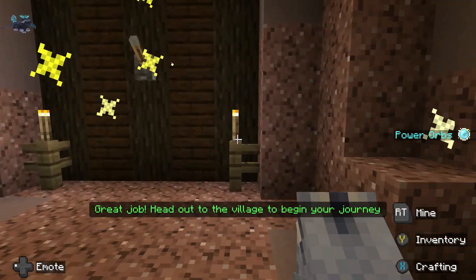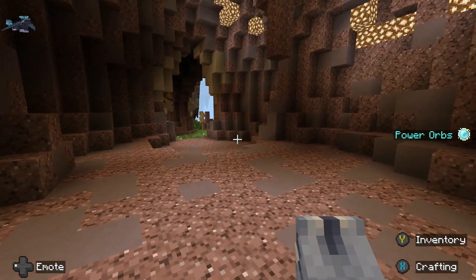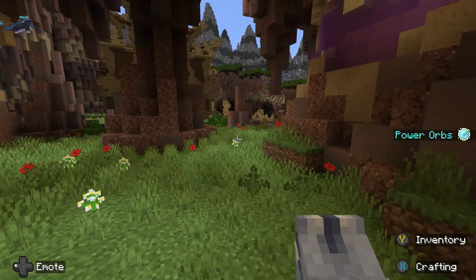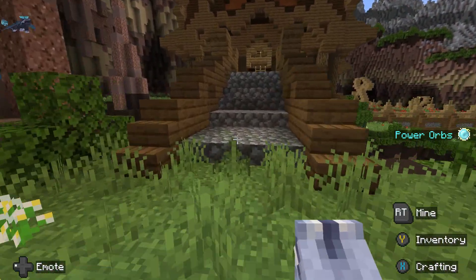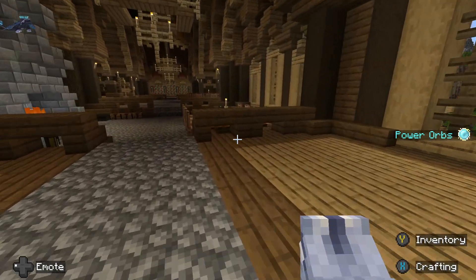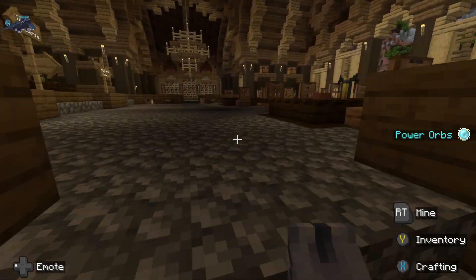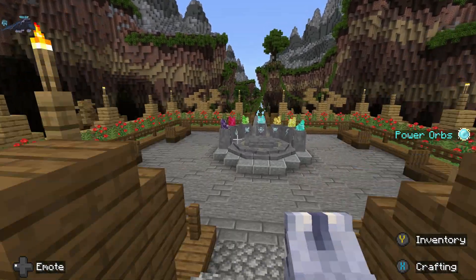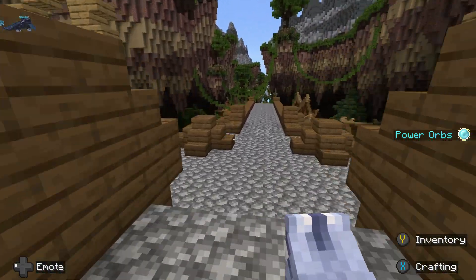We made it! We can head out into the village and begin our journey. So that's the training caverns. Next, we are going to go to the village. I've named these places, so just be okay with all their names that I've named them. We just beat the training caverns. Now we are going to the village - or the nest, whatever you want to call it. Even though I call it the village.